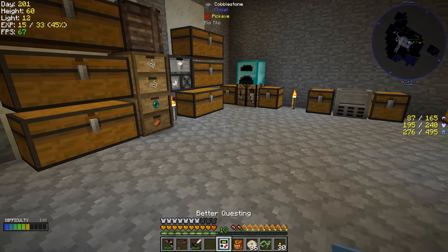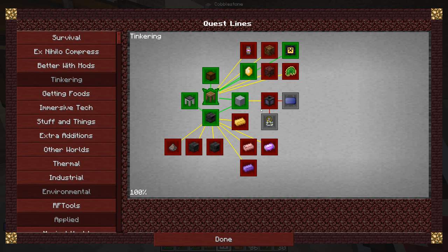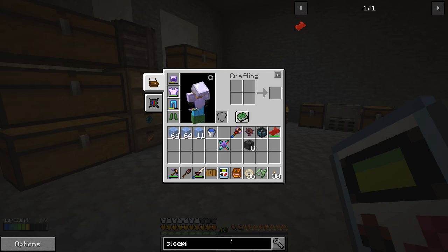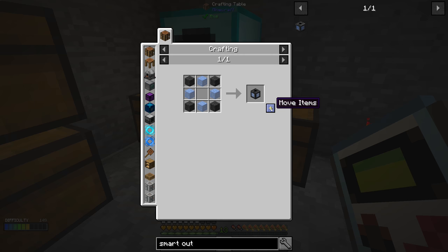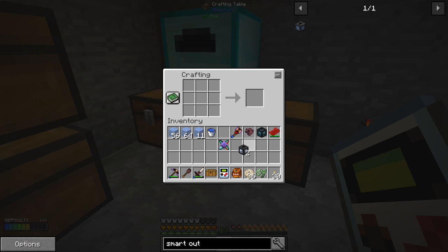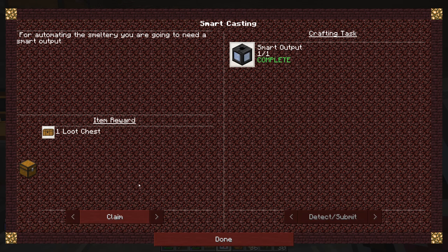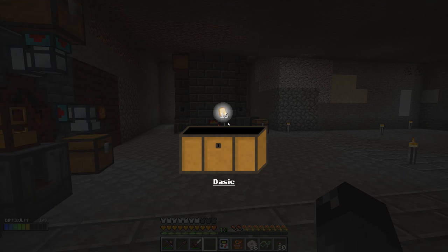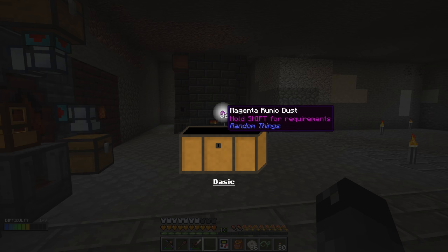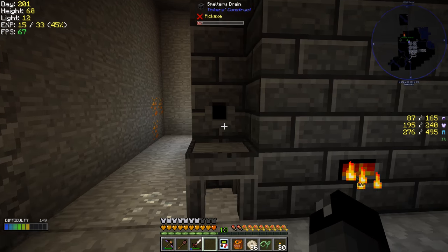We want to make the Smart Output — we never claimed this quest. Let's claim that. The Smart Output is from Tinker.io, I think. We want to make two of these — one for a casting basin and one for our other casting. Smart casting is ready to go. Let's go claim this. We can pop these loot chests too — that gives us some bread slices and some runic dust, both of which are kind of meh.